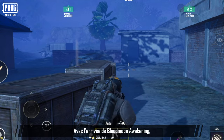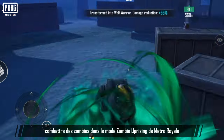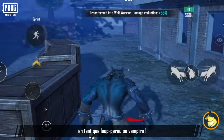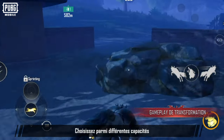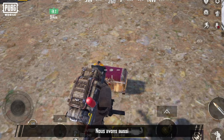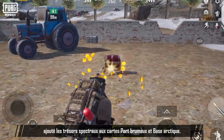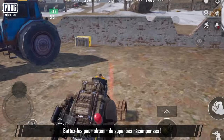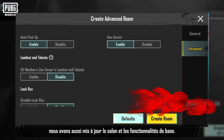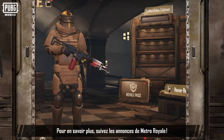With Blood Moon Awakening's arrival, you can now also fight zombies in Metro Royale's Zombie Uprising mode. As a werewolf or vampire, choose from different abilities to thwart the zombie waves. We've also added treasure specters to the Misty Port and Arctic Base maps. Defeat them to get great rewards. Furthermore, we've made some room and basic feature updates. Follow Metro Royale announcements for more details.